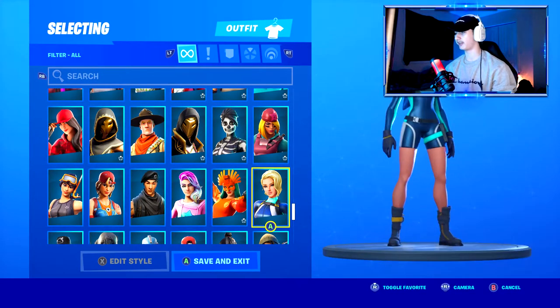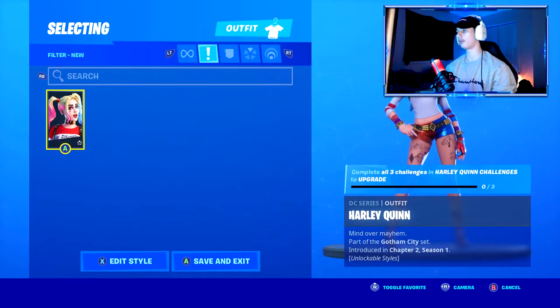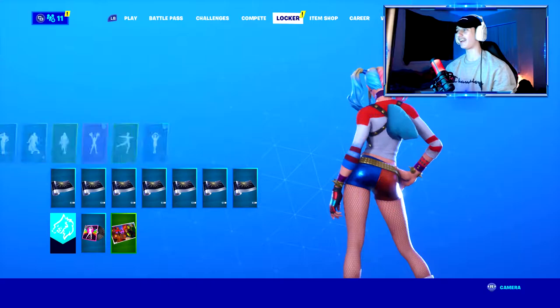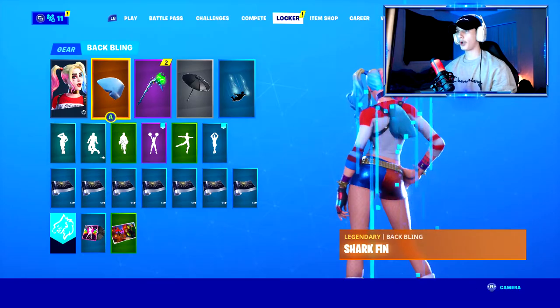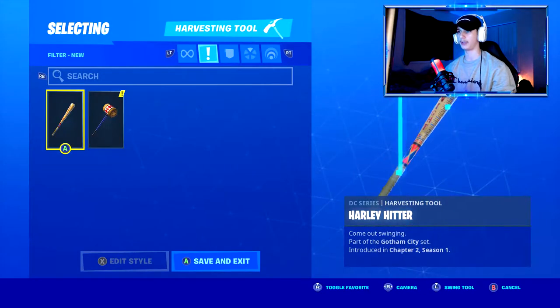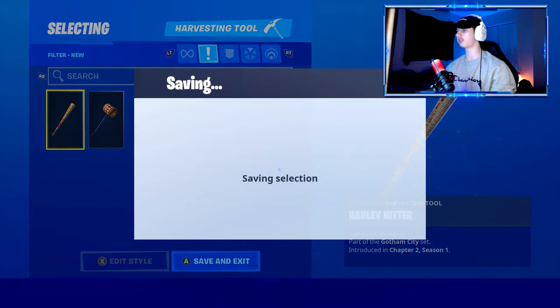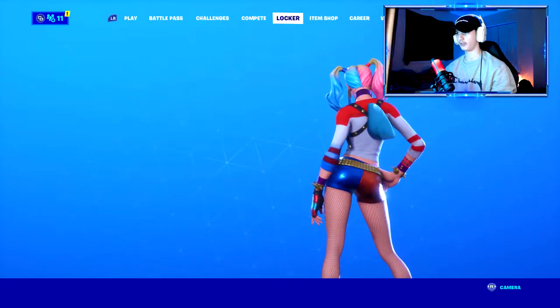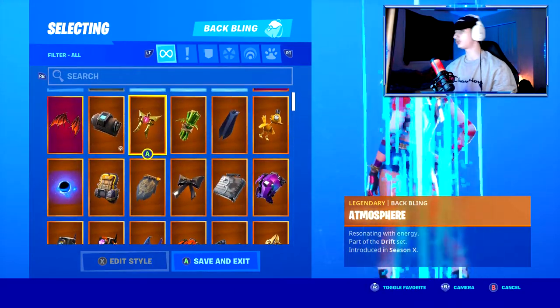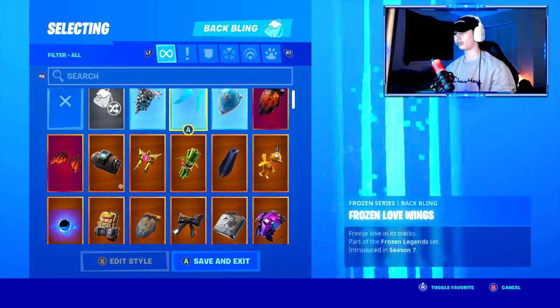Alright, so the Surfrider is my favorite skin in this game, but bro, this skin will get any boy back on this game. Oh my god. I'm surprised she doesn't have a back bling, but we will find one that goes good with her. Which pickaxe should we showcase? We're going to do both of them, but let's do the Harley Hitter bat first, and let's pick a nice little back bling on her. What's a good back bling we should pick? What do you think, Brandon?